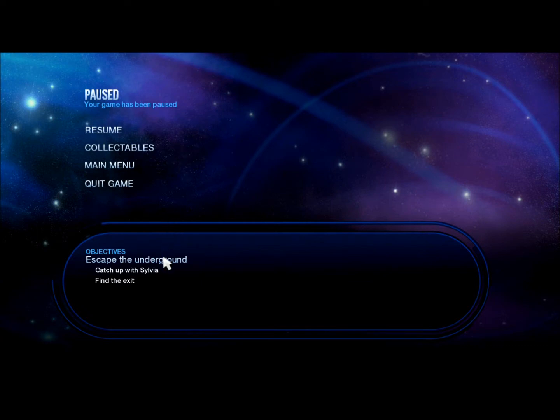Our objective now is to catch up with our new friend Sylvia and find the exit. We're going to have to do a lot of sneaking. Let me point out that although it may seem very simple right now, this is the first chapter, and in subsequent chapters it gets considerably more difficult. At no point, I should emphasize, does it ever get to the point where you bang your head against the screen in utter frustration.